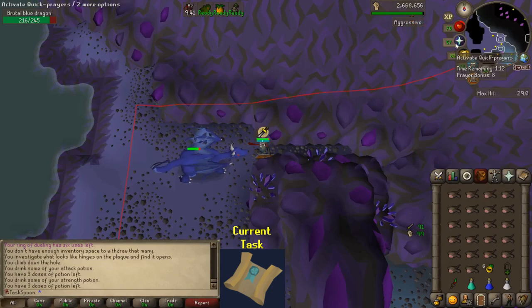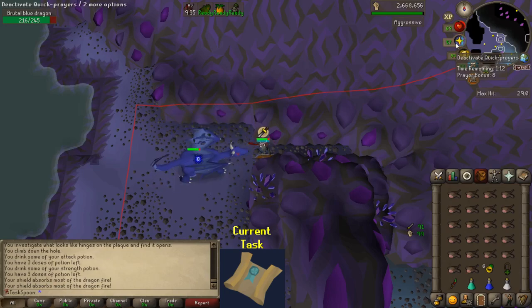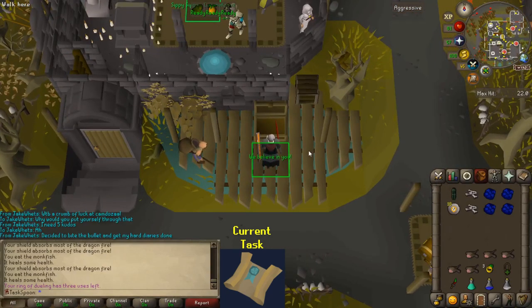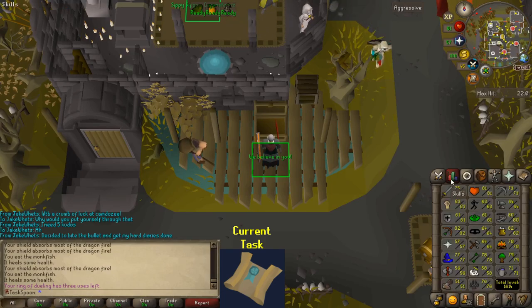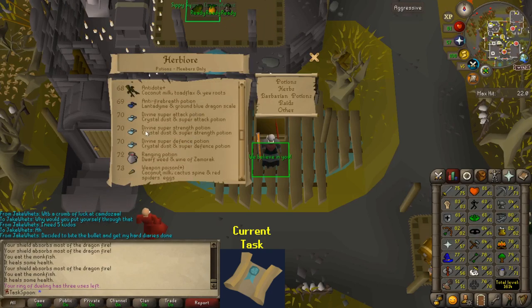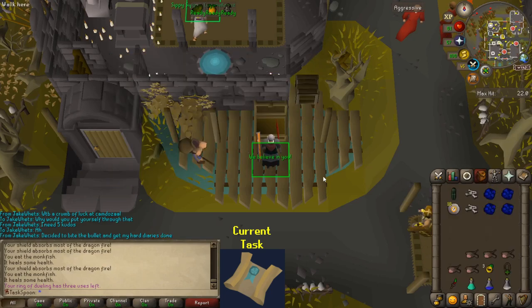Here we go. I'm gonna try and kill some of these brutal blue dragons. I don't know how well this is gonna go, but if we can just get a blue d'hide body on like the first one, then we're good to go. I don't think this is gonna be worth it — they're just a bit too hard to kill. I'm going through supplies like crazy and getting like two kills, if that, per trip. If I just get like three or four more Herblore levels, I can boost to make anti-fire potions, and then I can just mage them with an anti-fire potion and protect from magic on, and be completely immune to all their damage. So I'm just gonna wait on this one.